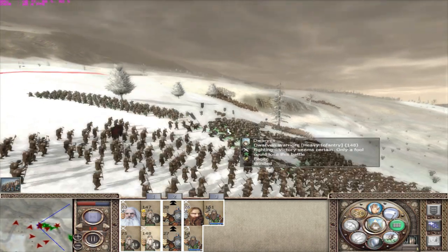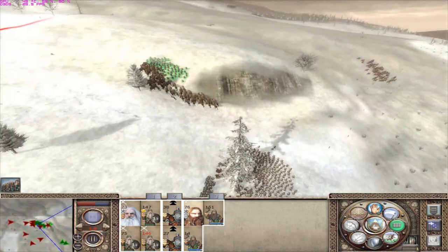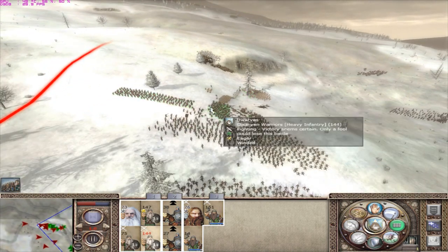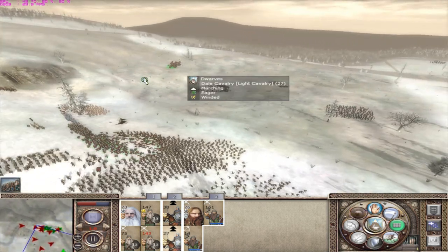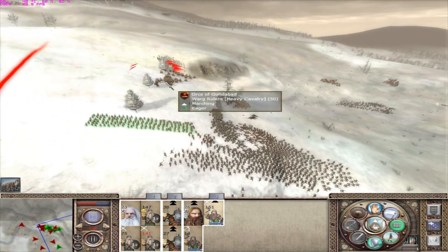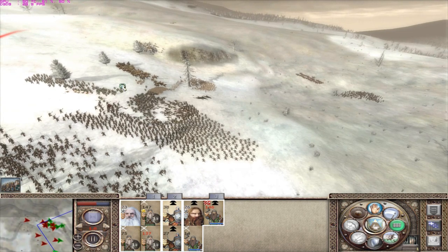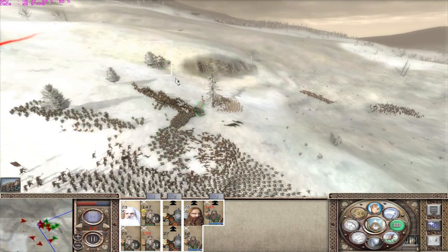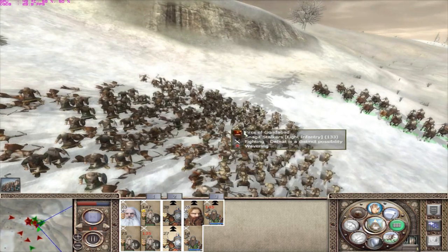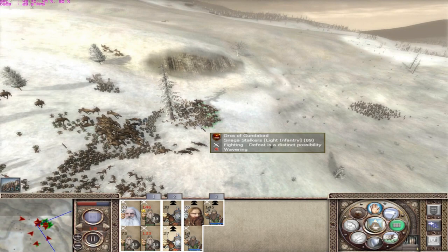Let's take out these fellers with axes before they can do damage. The blisters are firing - those wargs are gonna die. The cavalry can do this. I'm gonna send a unit of cavalry up here to charge those stalkers. I've got the blister and I'm gonna route this unit with this charge. They're not surviving that. They're gone - the fortune of battle goes our way.